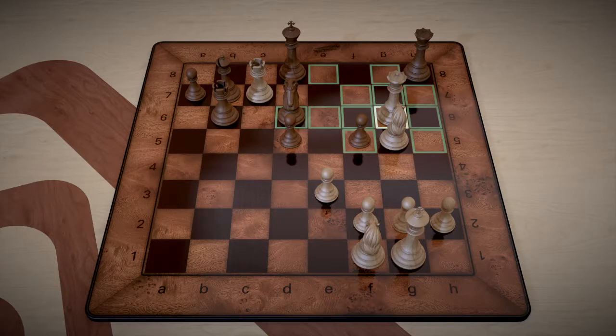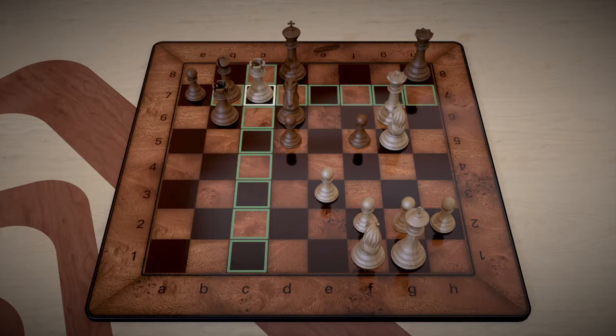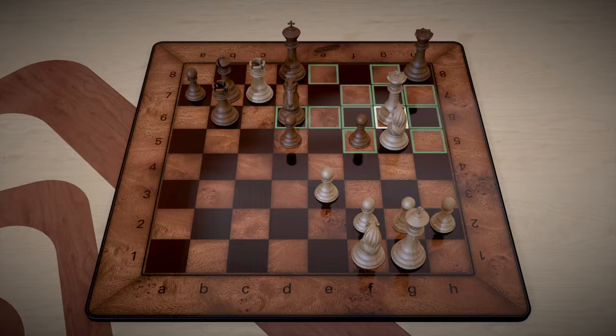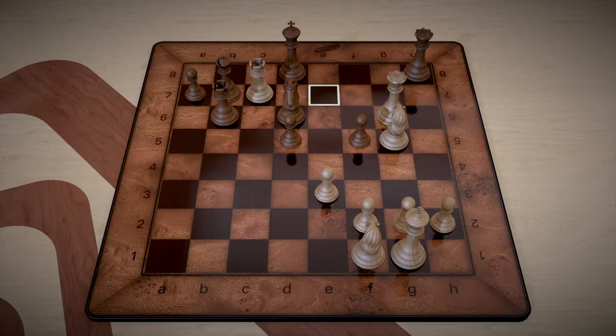We had this queen blocking all these flight squares, and now black's flight squares have changed. We have all of them blocked — actually, we have e8 covered too. We have all the flight squares blocked basically, so all we need to do is get a piece that puts black in checkmate.